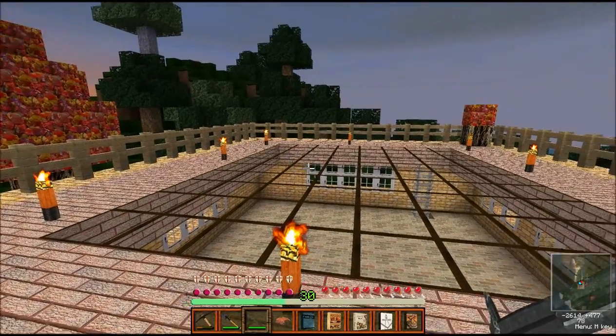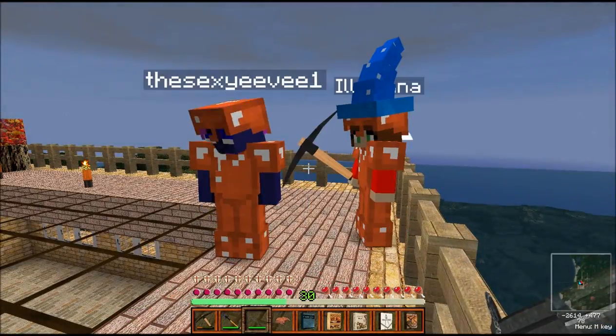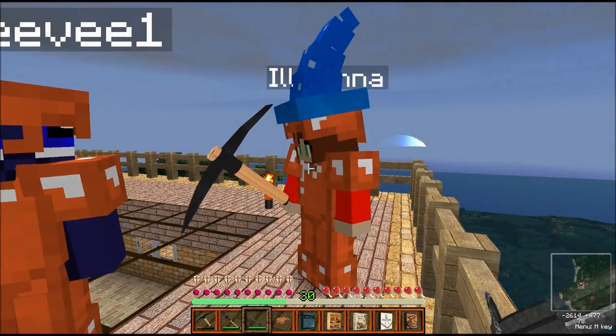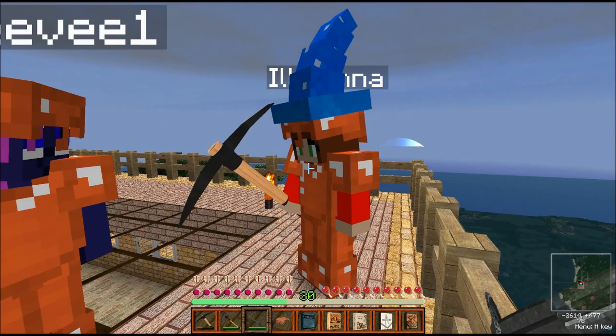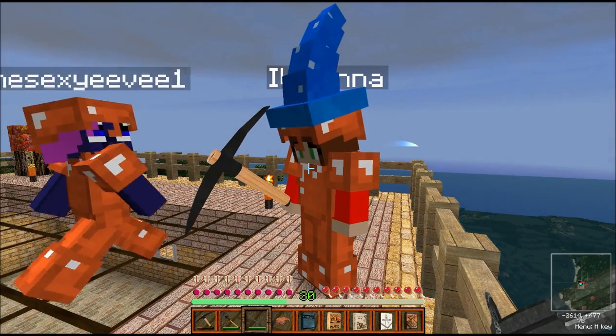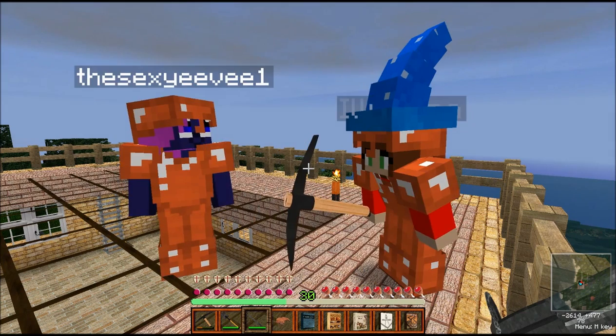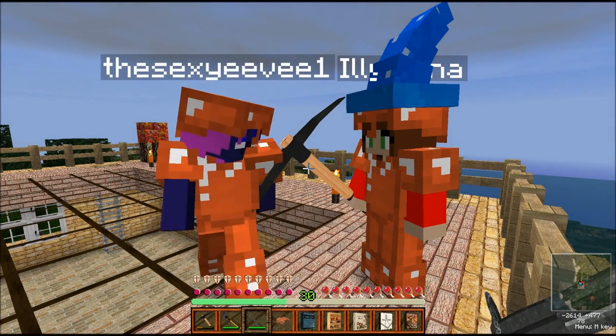Let's take a look around just to get started. This is Eevee, and this is Ileana. Ileana's got a nice little wizard hat on. We do have the hats mod running on the server. What do you got there — a pickaxe? Yeah, that's my pickaxe.